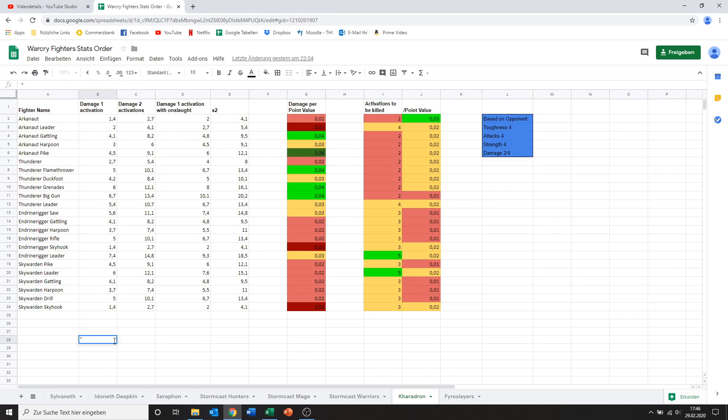Hello guys, this is Rido and today we're going to take another look at some Warcry cards. This time we'll look at both the Kharadron Overlords and the Fyreslayers and see which dwarf is the better dwarf. So let's start off with the Kharadron Overlords. They are an interesting one because they are one of the very few warbands in Warcry that are mostly ranged focused, which always is quite interesting. Don't expect too high damage outputs in general because ranged fighters do a lot less damage, and in my statistics it's very hard to represent the value of ranged on top of just the damage it does.